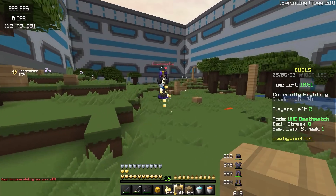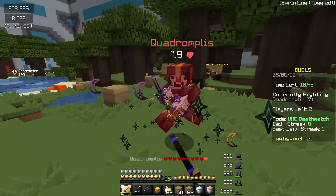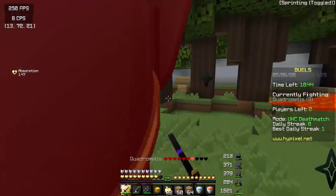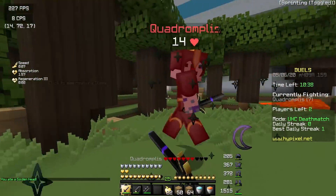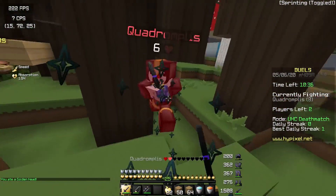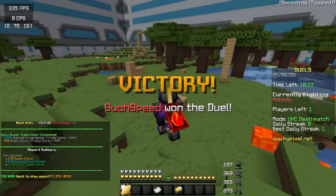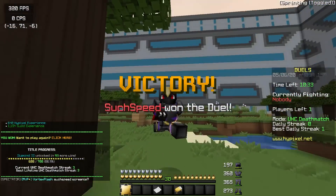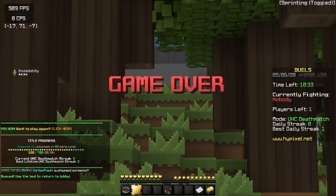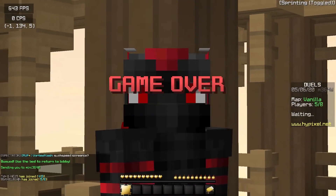I am playing on a normal FOV. That felt so weird. It didn't take too long to get into a UHC Deathmatch game. I feel like I'm the only person trying to revive this game mode on Hypixel because no one else plays it. That must have been like a 10-hit combo there. But we just won that — that was actually a pretty good game. This texture pack is honestly one of my favorites. I might even start using it more often.